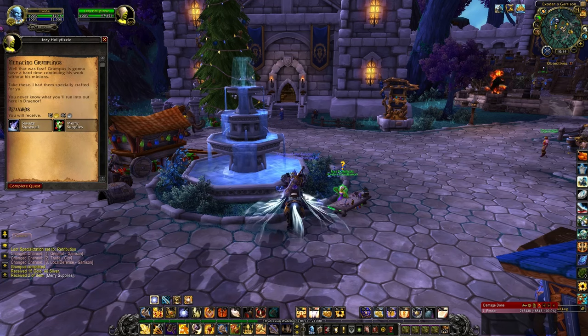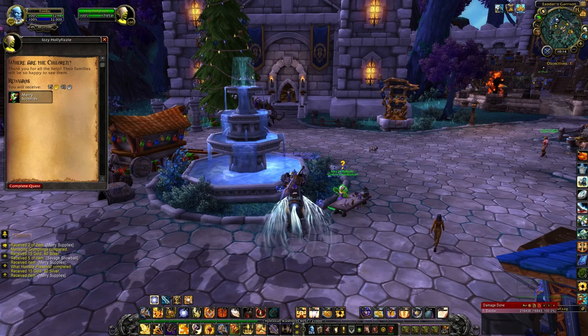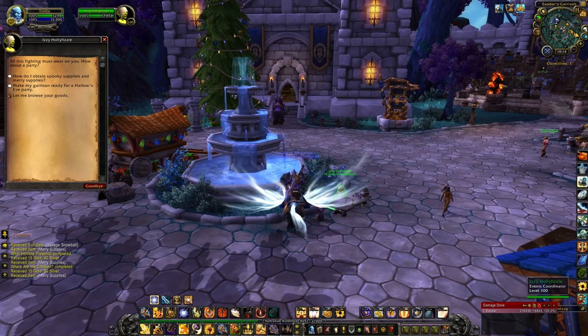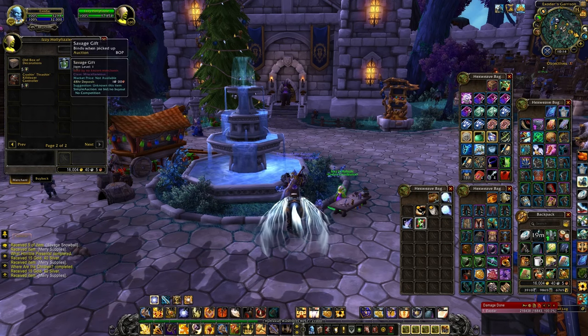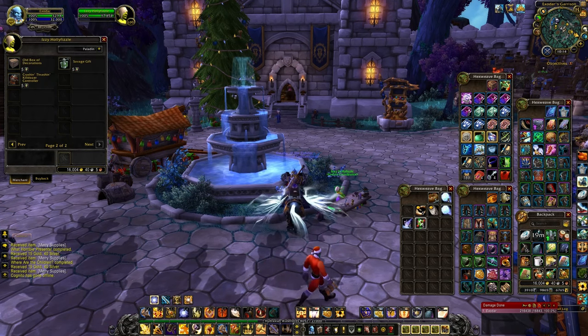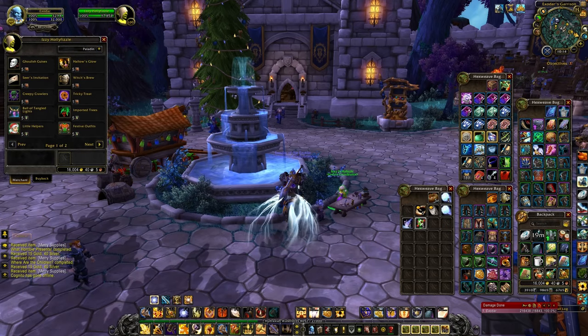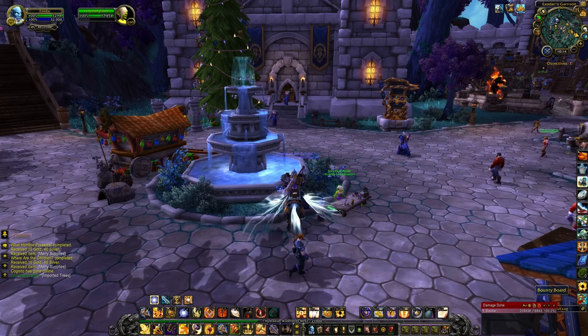Festive Outfits will dress up your guards. Little Helpers will bring gnomes and a Winter Wonder Vault right into your garrison, which is great if you are going after a certain achievement. Imported Trees will add Christmas trees and presents into your garrison. And finally, a Ball of Tangled Lights will bring lights and wreaths into your garrison.